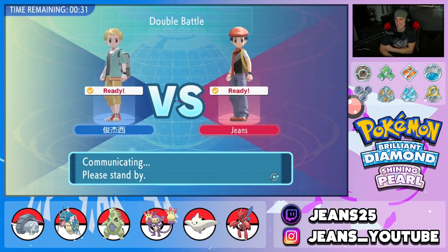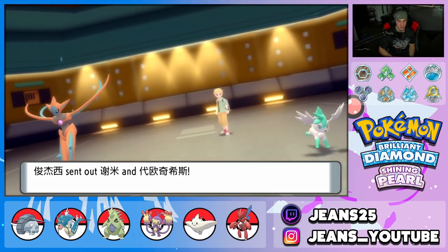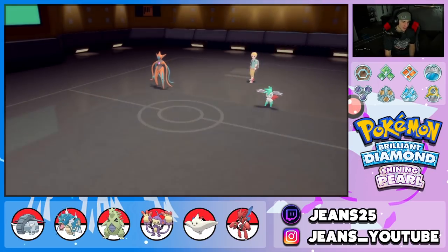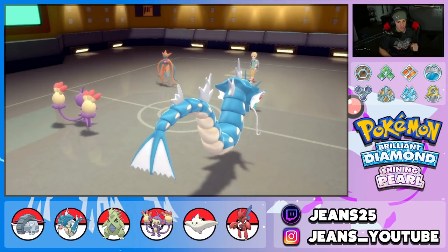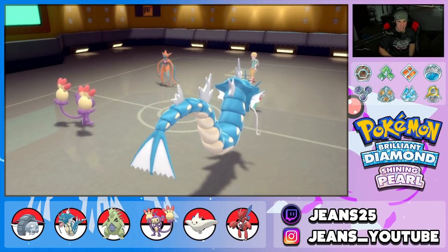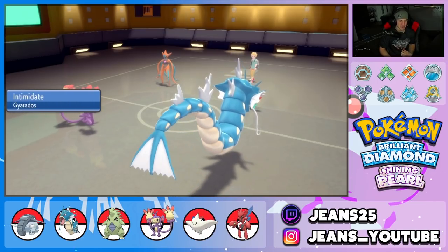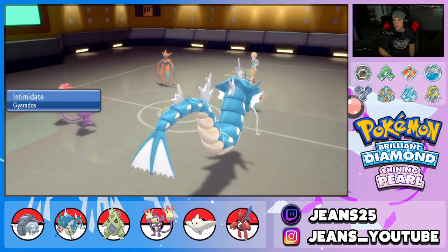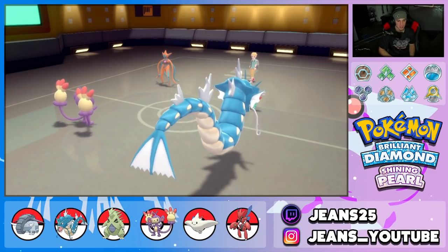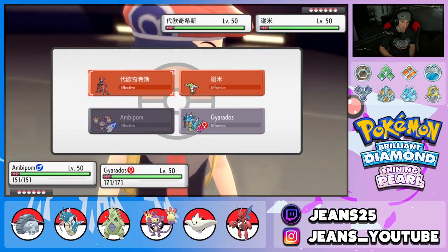He's really out here using Arceus and Sky Forme Shaymin — like how is that fun when you're stacking your team like this? Deoxys and Shaymin come out as his lead. We go Ambipom and Gyarados. Pressure is going to come from Deoxys and Intimidate flies too. I don't really play with these legendaries too much, but we're dropping a little Intimidate on the field and going for a Fake Out.